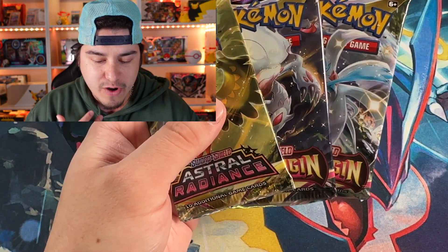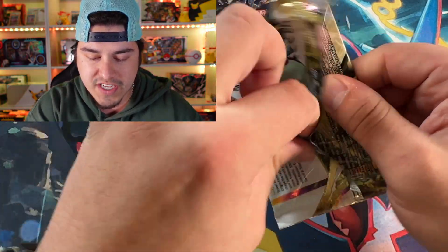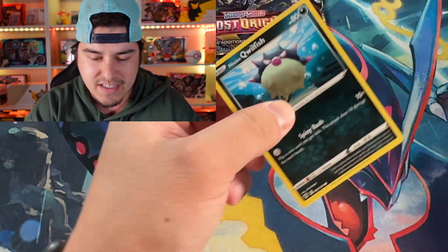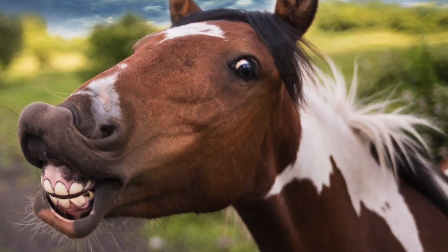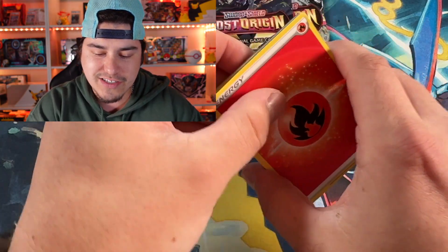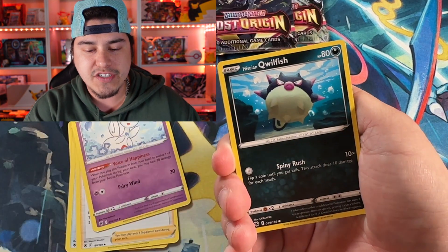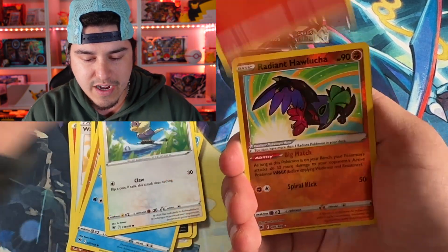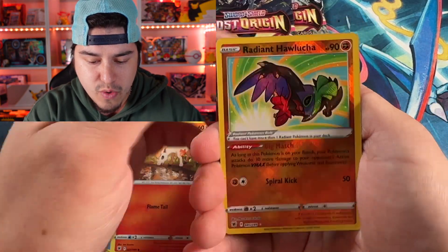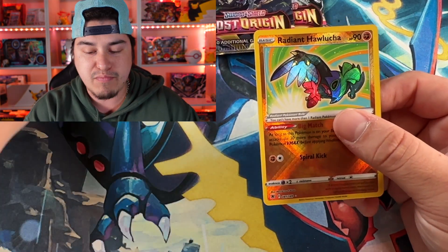We got some pretty nice packs for the final three packs — Astral Radiance and some Lost Origin. I also got some more Lost Origin back there, so don't go anywhere. We are hunting down alternate arts in today's video. I'm not the biggest fan of Palkia becoming a horse — it's the weirdest thing I've ever seen. And the same thing with Dialga — that huge thing poking out of his chest isn't as bad, but it's still kind of weird. Oh, Radiant Hawlucha right there — that's a pretty cool one. And an Arcanine behind it. So as of now, only a Radiant out of this box, and that's not even in the hit slot.